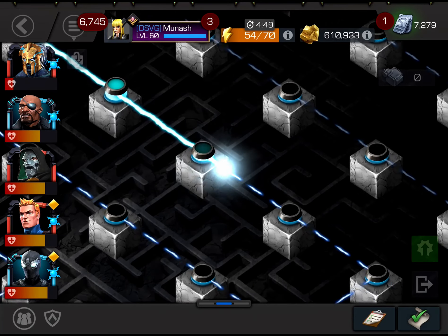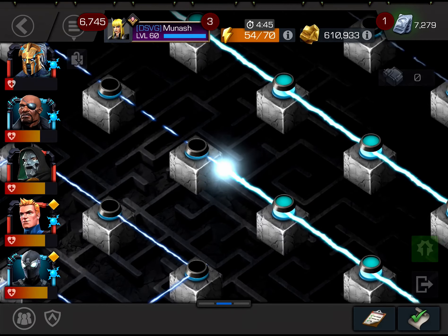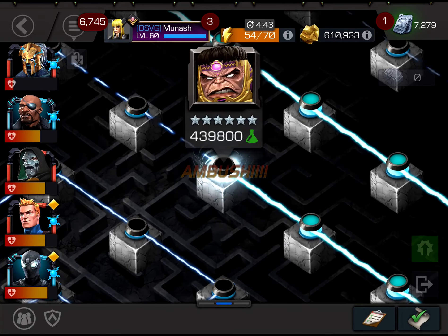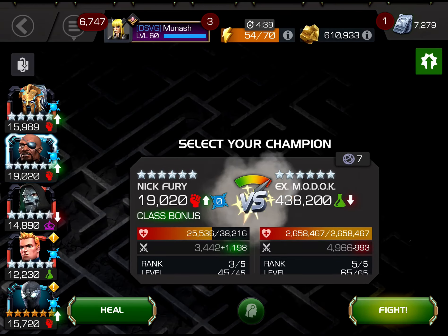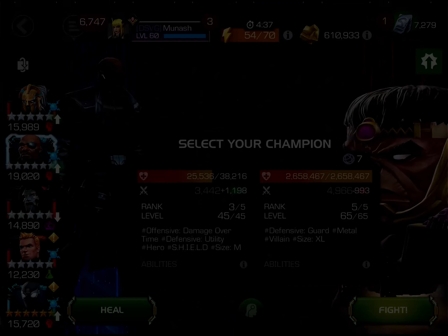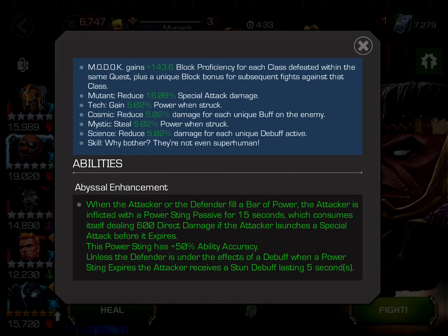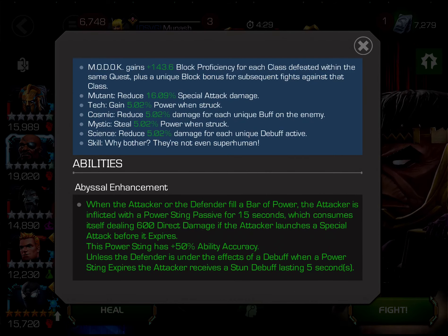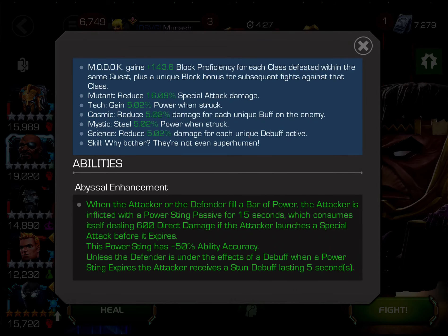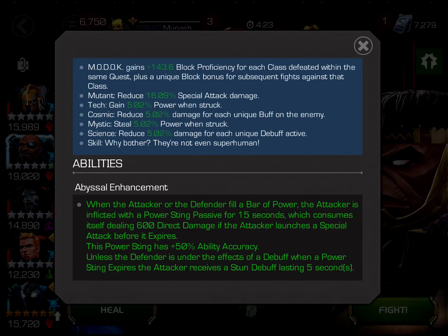Here I'm going up against Abyss Modoc and this is the first fight I'm using Nick Fury for the entire fight. Modoc is a typical science Abyss champ, so basically whenever any of you fill a bar of power you get a power sting passive on you which does 600 damage, and if it expires you get stunned for 5 seconds. But Nick Fury in his second stage is stun immune so we won't have to worry about that.